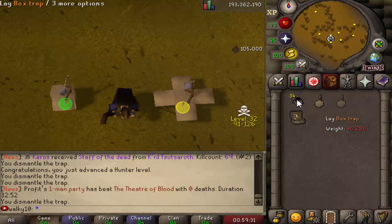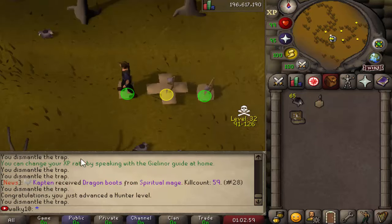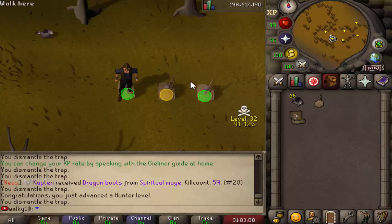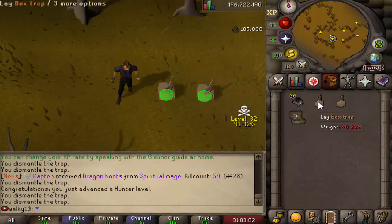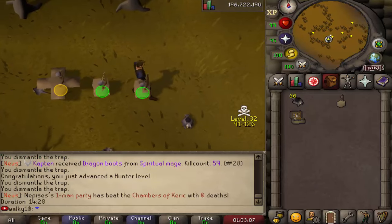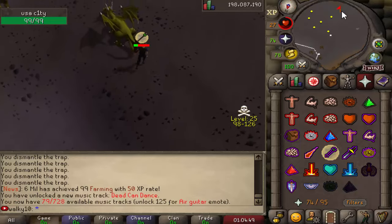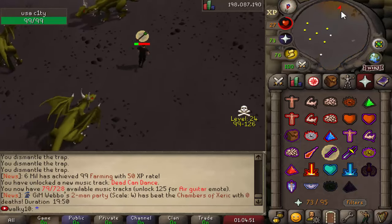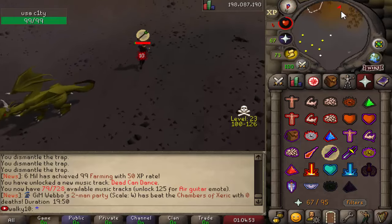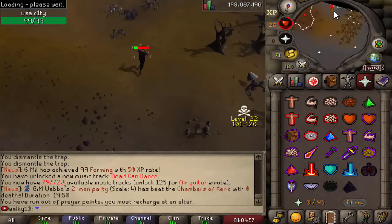I'll see — whatever happens I'll probably hit around 95 soon. 95 Hunter coming in — 65 chins used so far, probably yeah around 100 was my guess. Suddenly a PKer shows up! I don't have a glory on me, I'm such a noob. If he kills me, fair play, but it seems like he can't even kill me. Come on, let's survive this!